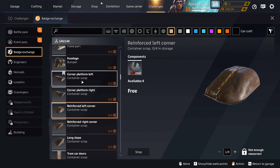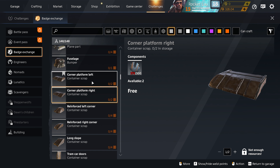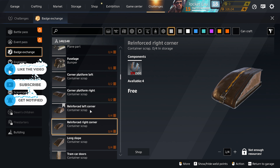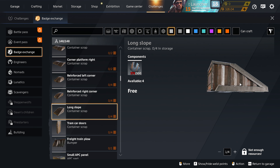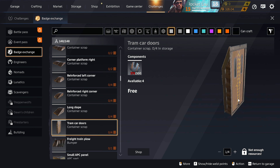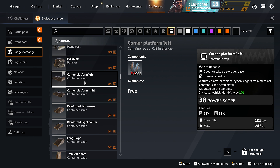Next up we have some Scavenger parts. I personally like the corner platforms — they are very big, very heavy, but very useful as well. These smaller ones I don't really use much so I would probably skip them. I only use the long slope for my Leviathan and don't usually use it on my main build, but I've seen some builds with it. The tram doors can also be a little useful. These ones really depend on what you're going to build. They don't have a lot of different resistances — only blast and bullet.